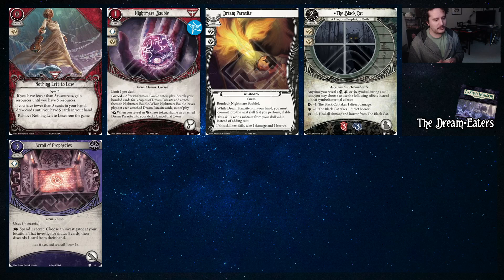The notable off-color card from Dream-Eaters is the Scroll of Prophecies — you spend a secret, choose an investigator at a location, that investigator draws three cards then discards a card from their hand. This is really nice for Ashcan Pete because it gives you cards in hand and that's really good.